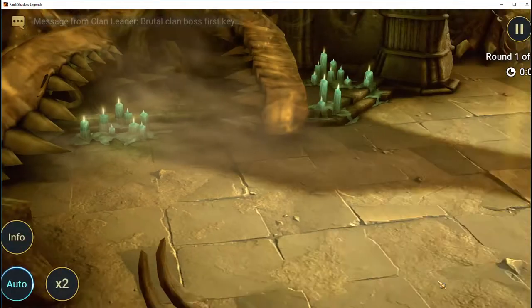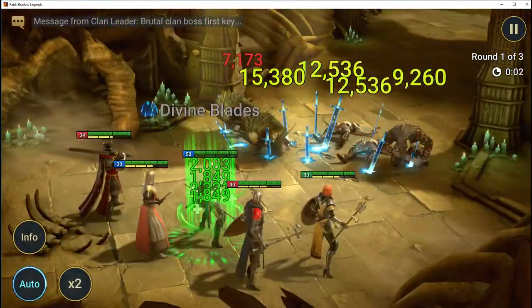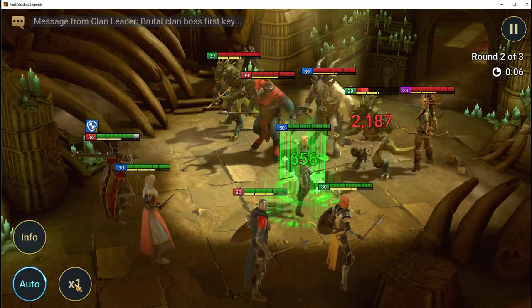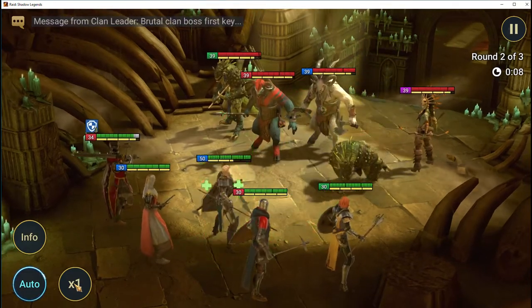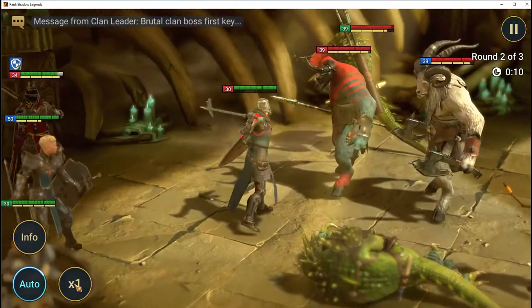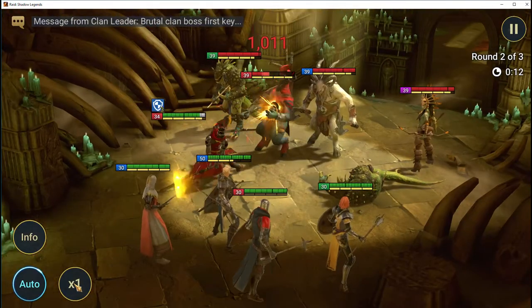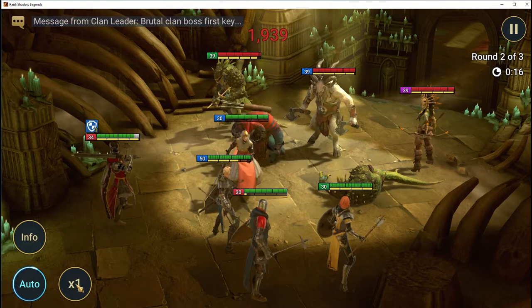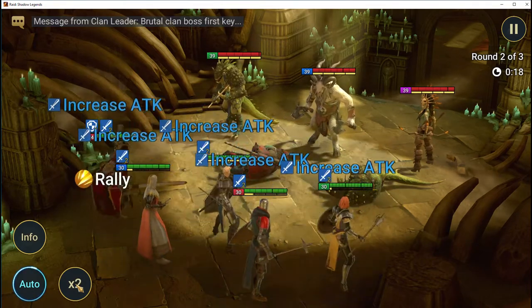Just beating stage seven so you can get it done and get it over with. You can see Athel — she's my starter character, she's booked, and she has a good set of armor: rank five, level 50, ascended, with all her skills unlocked.